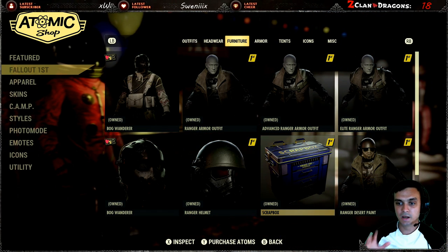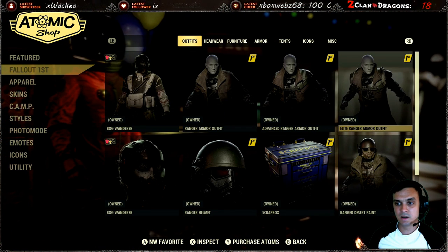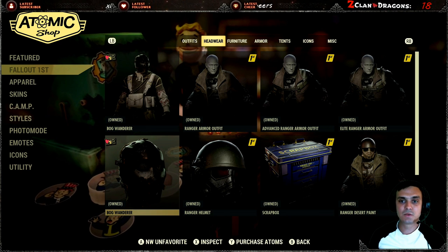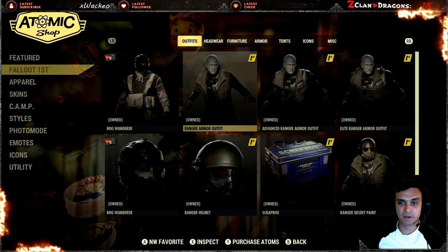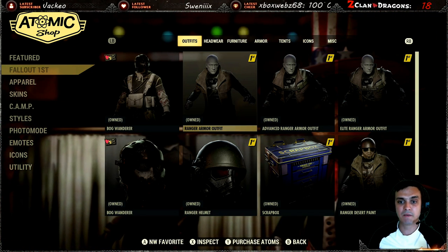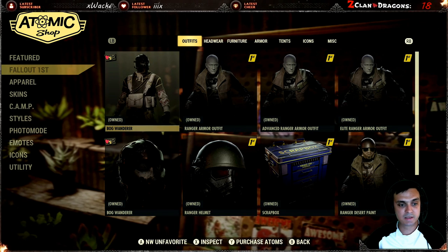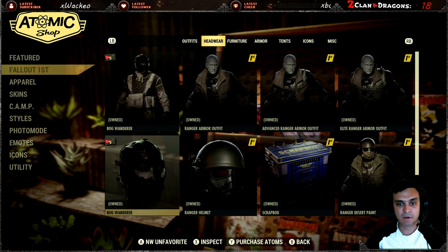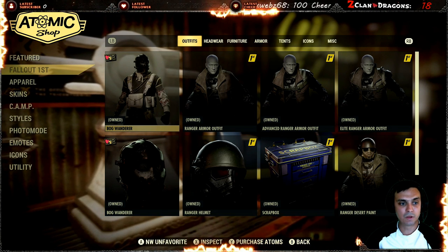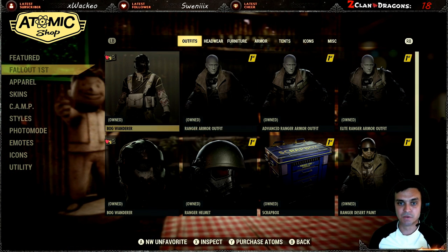As soon as your membership ends, you will not be able to use the scrap box and you will not be able to place your tents, but the outfits will still be there for you. Keep in mind not everything you see on my screen will be available because most were limited time. You will definitely have the Ranger Outfit and the Bog Wanderer if you applied for membership on the 7th of July. This outfit remains with Fallout First until around the 4th of August.